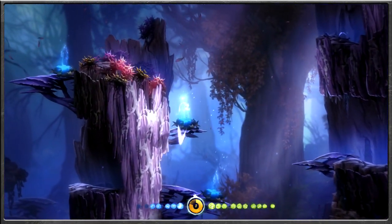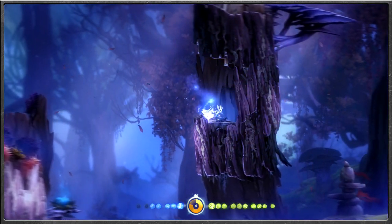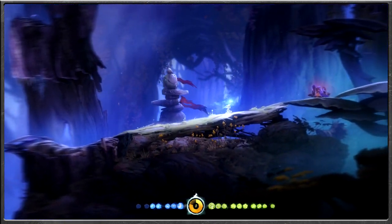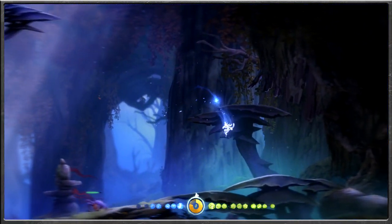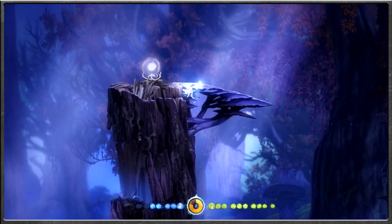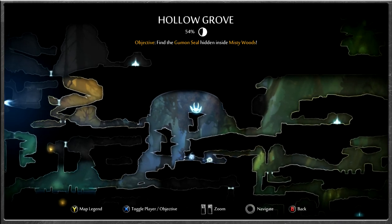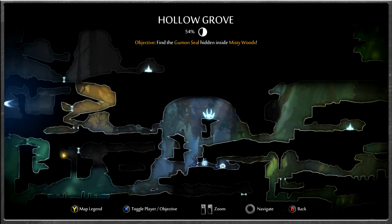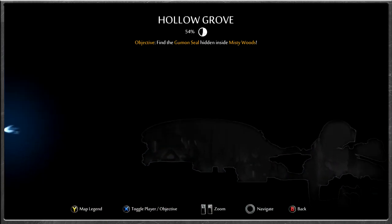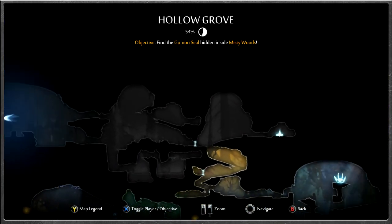I'm just trying to jump on that one again. Doesn't seem like there's anything that can launch me up to that point from this side. We could get ourselves another ability cell, though Mr. Monster doesn't seem to be coming at me, so that's always a good thing. You could probably break through places like up there now. It just seems that path is the way we want to go — wherever is up there is for later on.